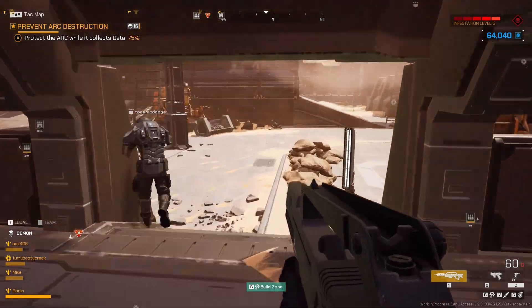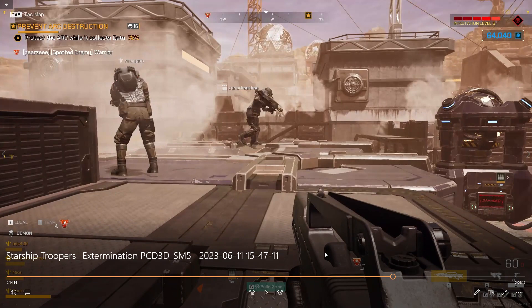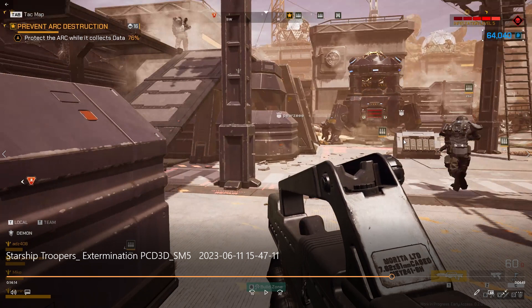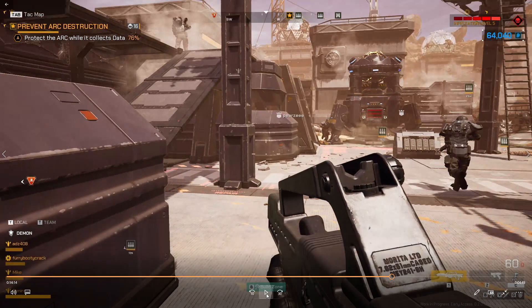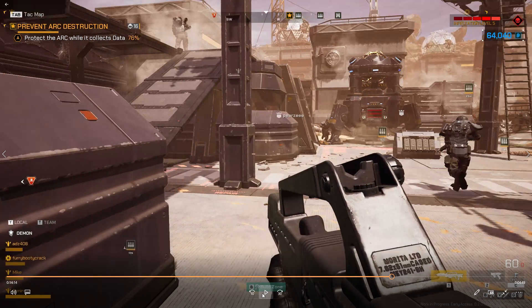Now I could and probably should have run to this rearm station — these things will re-arm you and give you more ammunition. But at this point I really didn't get that — I didn't know to look for these things. Yeah, it's the first game, right. I know it's a lot of short videos, but it's really important because once you run out of ammo you become basically just a big doorstop.